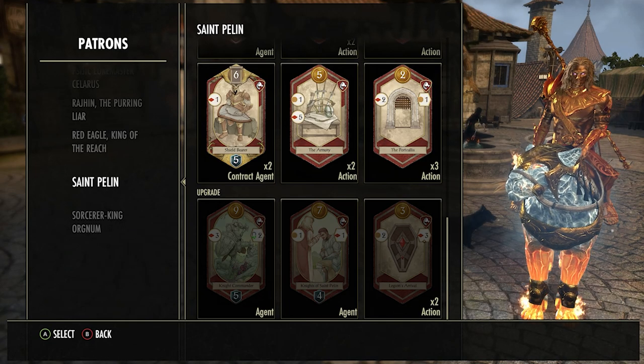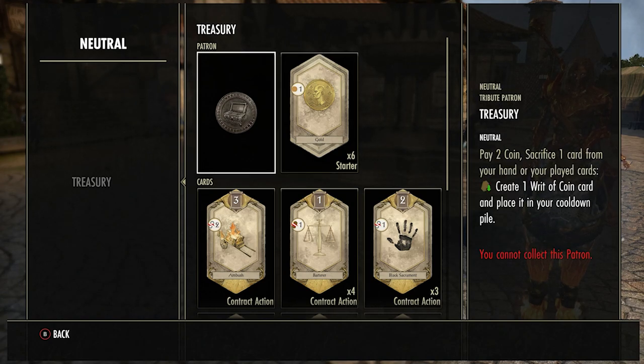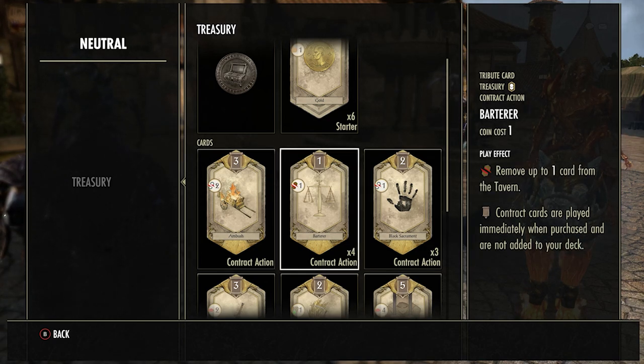Now we're going over the Treasury neutral cards — these appear in every single game regardless of what decks you've chosen. Using the Treasury patron, you can get two coins by sacrificing a card, essentially turning it into a voucher worth two coins. Early game, hit this patron quite a lot and get your coins doubled up so you can buy better stuff from the store. The first neutral card is Ambush — a pretty good contract, doesn't go into your deck, only costs three coins, and it knocks out up to two of your opponent's agents. They could have two level nines on the field and for only three coins you can knock them both out into their cooldown.